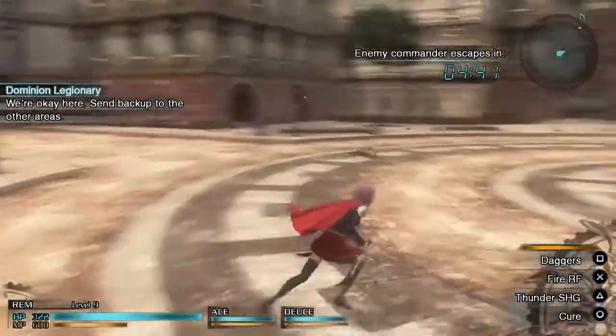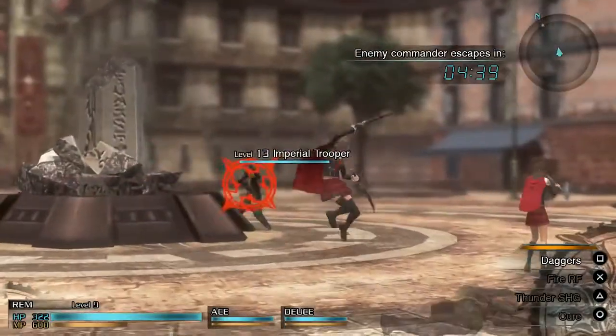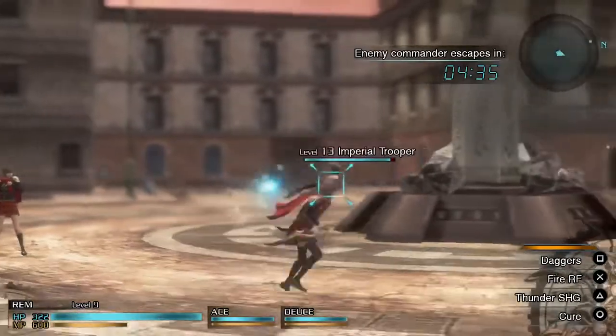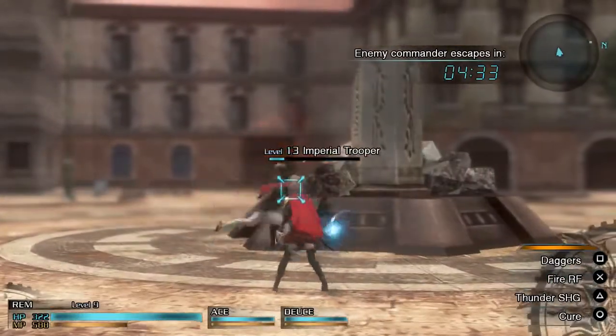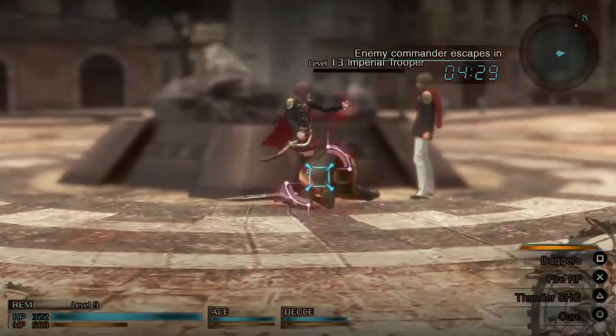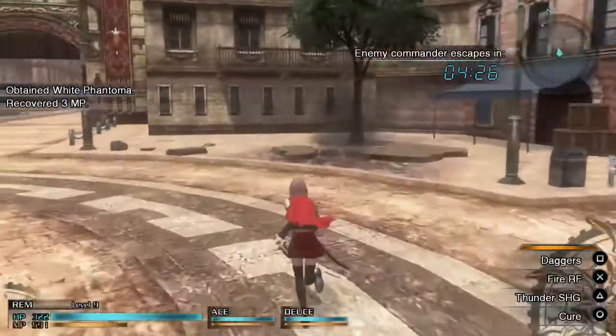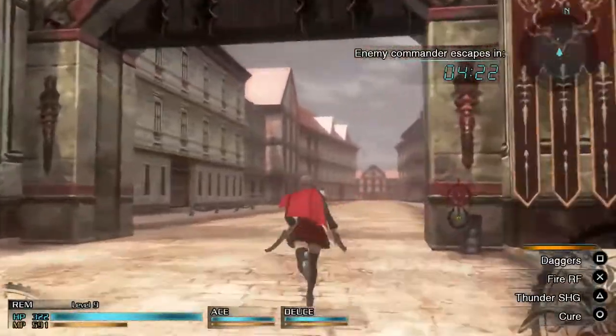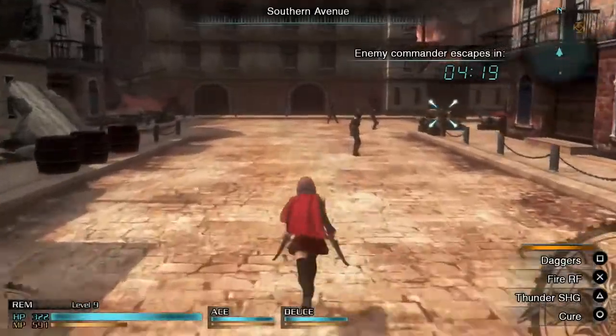Just like outside of town, Mog can give us special assignments inside as well. For this one we have to stop the enemy commander from escaping — he'll attempt it in four and a half minutes. Shouldn't be too much of a problem; we are the elite fighting force Class Zero, after all.